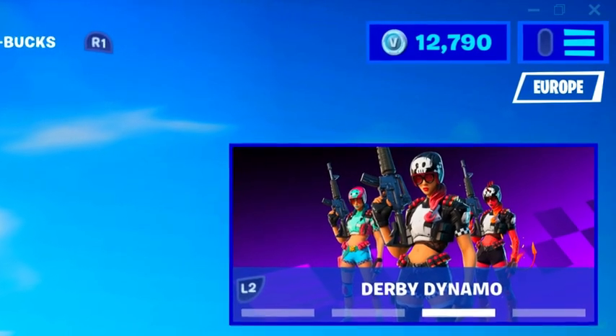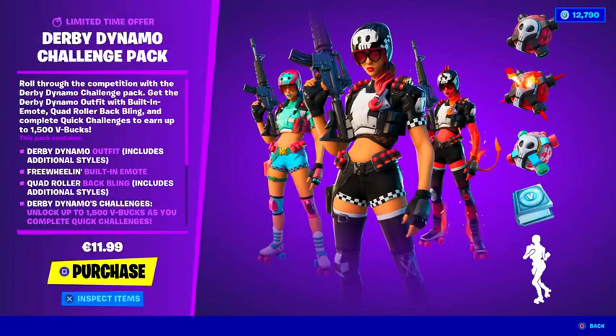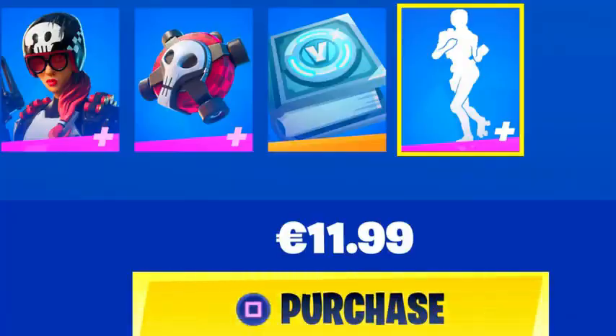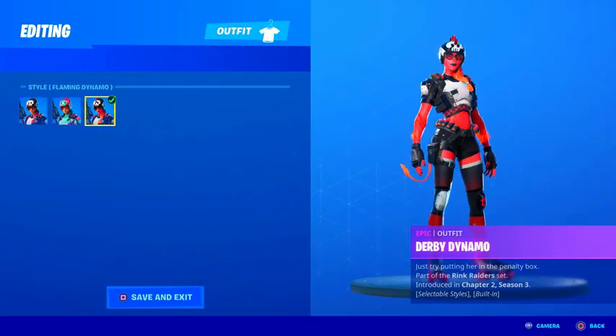Next up, we have the Derby Dynamo Pack. It got added to the item shop and can be purchased for only 12 bucks. It comes with the Derby Dynamo Outfit, the Quad Roller Back Bling, as well as the emote Free Wheel In. The skin and the Back Bling have a total of 3 additional styles: the default style, the Minty Dynamo Style, as well as the Flaming Dynamo Style.